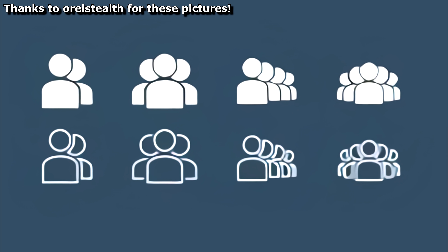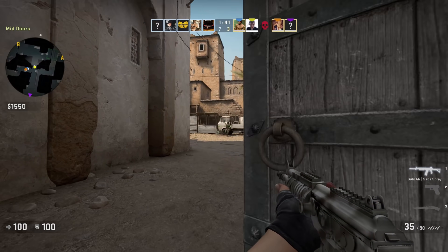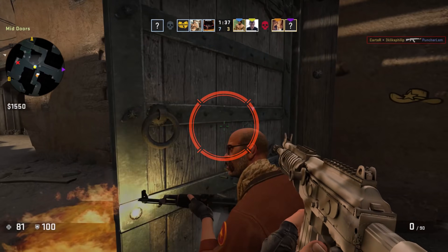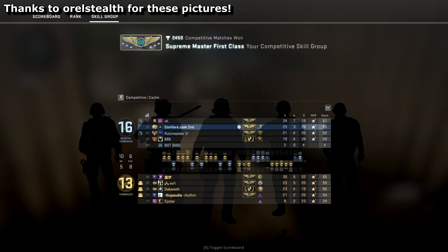This means that if you went the whole game thinking that your teammates were awfully quiet, when it's all over you'll see if it was because there were 4 mates who queued together, probably chatting to each other on Discord, leaving you out in the cold. Here's an example of what it looks like in-game, thanks to OralStealth for this picture and for making the ultimate sacrifice by playing a match to get it.